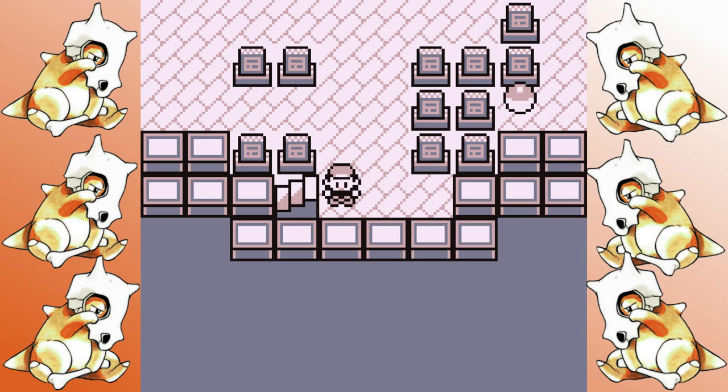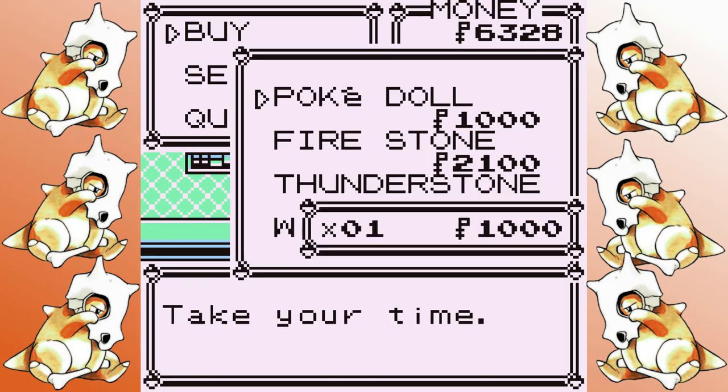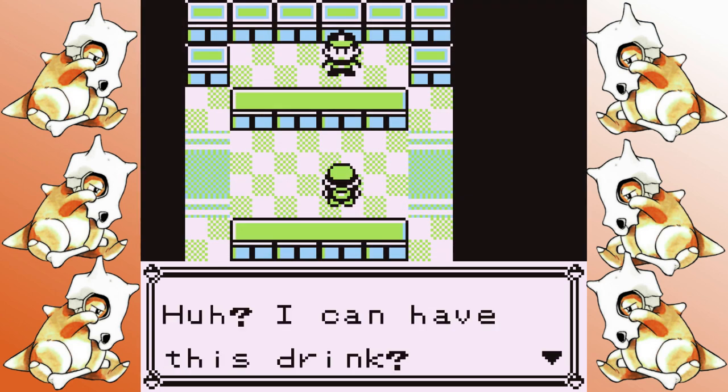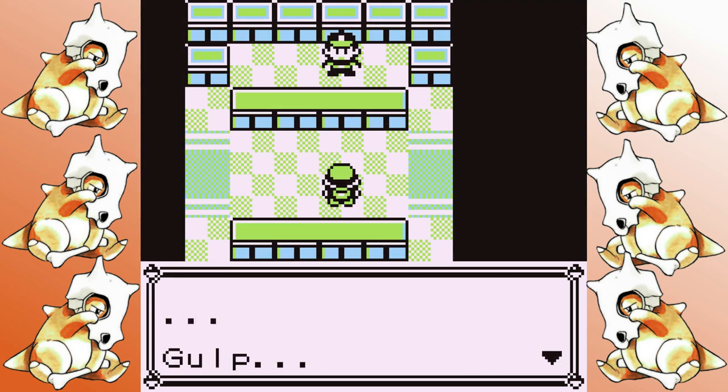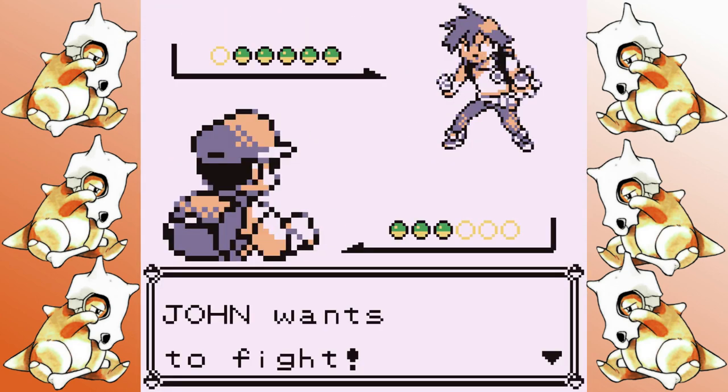After Pokemon Tower, I head back to Celadon, pick up the Pokedoll for future strategic value, and opt to head over to Saffron first — which in hindsight was probably a mistake, because Rival Number 5 was nightmare fuel.